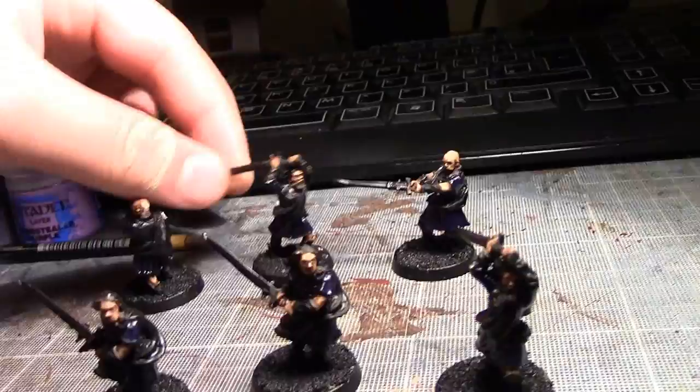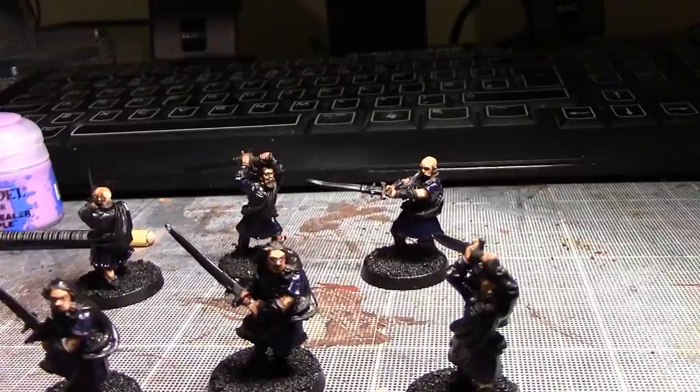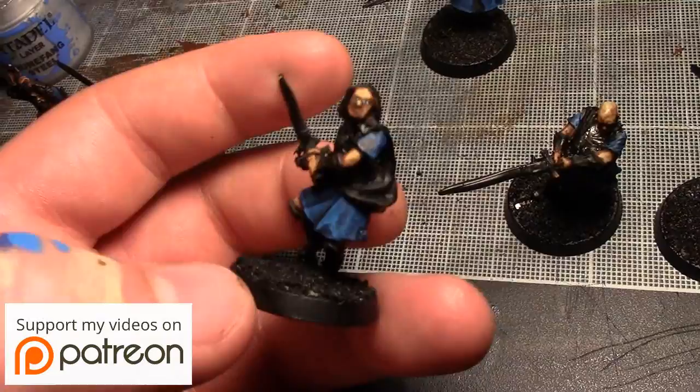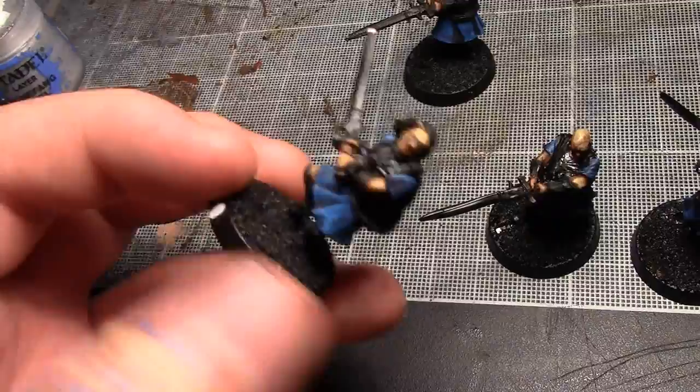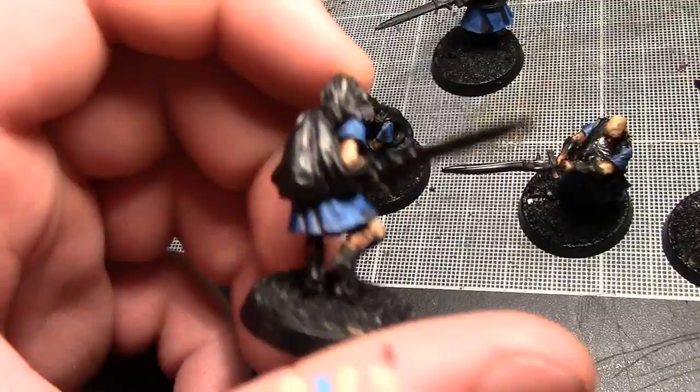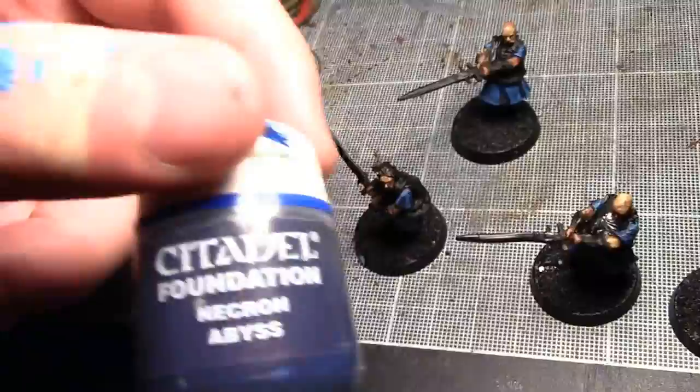I'm going to do the layer up on the kilts, start getting that looking brighter. Hopefully I'm going to check the internet for painting tips on tartan — if I find anything decent I'll make sure to post it in the description below. I have completed the blue on the kilts. I tried to do some tartan but I just could not get it looking good, so I've scrapped the idea and I'm keeping it blue with the dark blue recesses that the ink has gone into. For that blue I used Necronobis as the base.